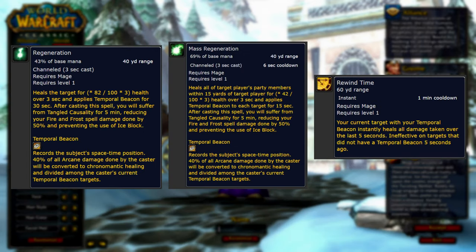The biggest new feature to Mages here is that Regeneration, Mass Regeneration, and Rewind Time allow the Mage to fill the role of a healer. The gist of it is that you apply Temporal Beacons to your friends and pump arcane damage into enemies, causing your friends to heal. This concept of healing by doing damage to enemies is the same concept as the Discipline Priest in Retail WoW, and I'm interested to see how these Mage healers perform overall. The potential is definitely there.